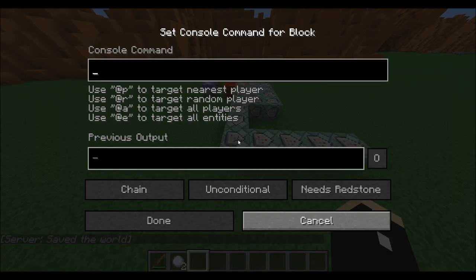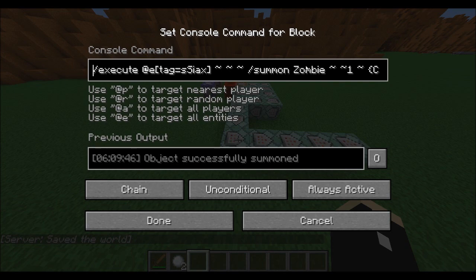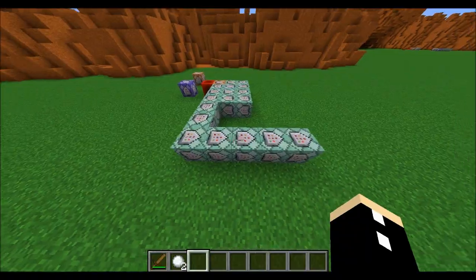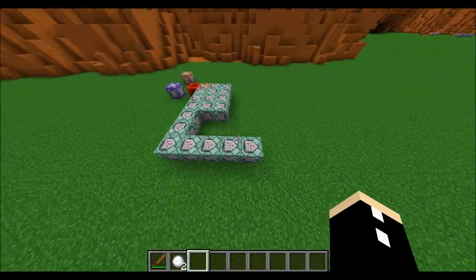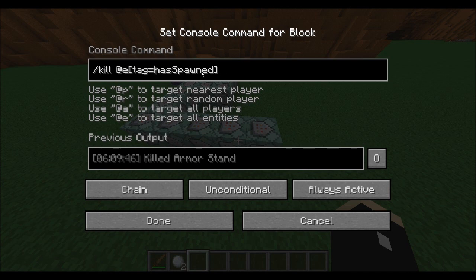These five command blocks handle the actual spawning. It runs execute at armor stands tagged 'S-Psi-Ax' and summons a Psi-Ax, then does the same for the Lifebites. It runs the Lifebite command again with c equals 6, choosing 6 of those armor stands, to spawn a few more Lifebites. After that, it kills all the armor stands tagged 'has spawned'.